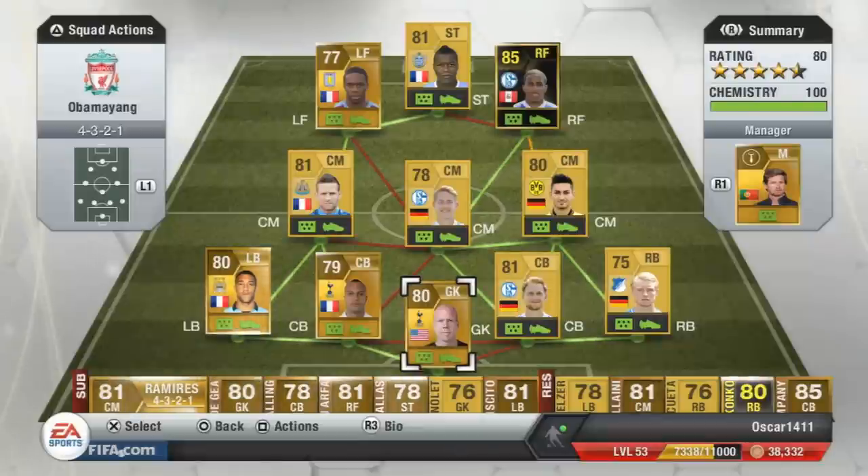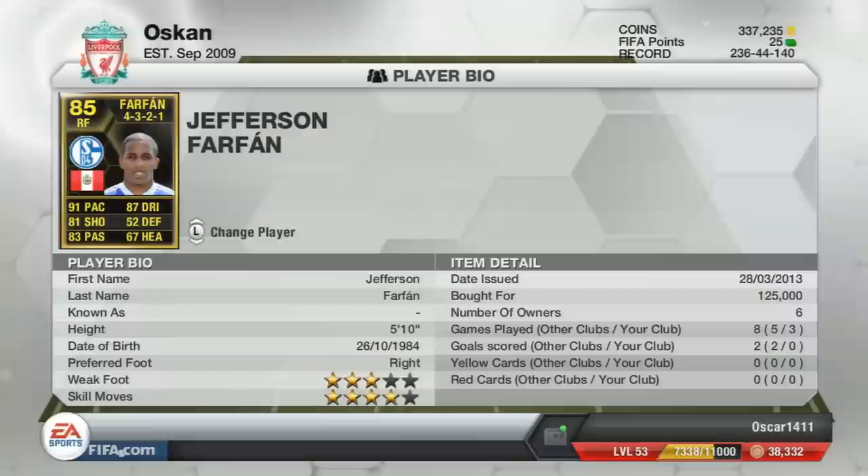What's up guys, today we have a Jefferson Farfan review. This guy is going for around 125K — I picked him for 125K — playing right forward in a 4-3-2-1.